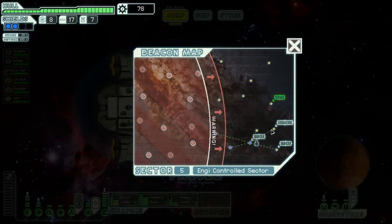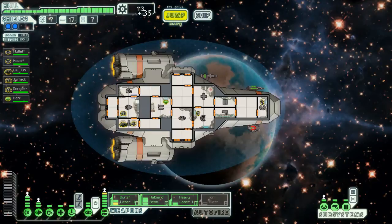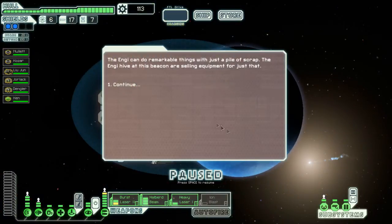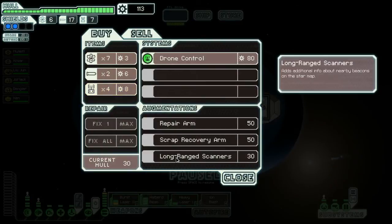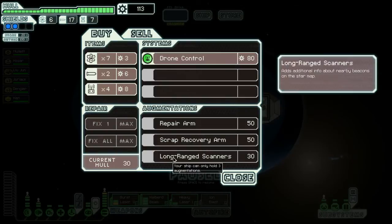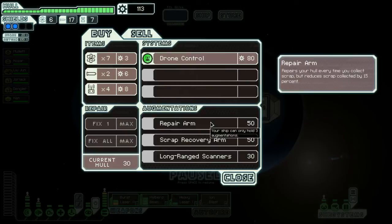We're gonna go here and see what's here, go back then up. Ion blast - good thing we didn't buy that last time, we got a free goodie. That's a decent one to have - it disables the unit. Drone control, repair arm, long-range scanners - ooh, long-range scanners are really nice to have because you can see your next jump location. Repair arm repairs your hull every time you collect scrap - that's not so good. Drone control we don't need, let's buy this.